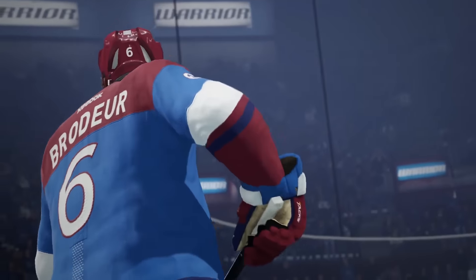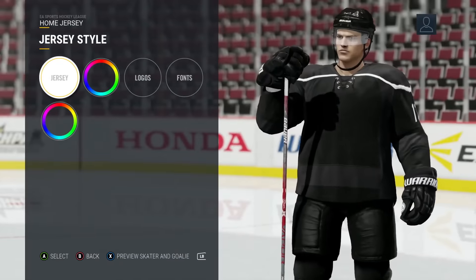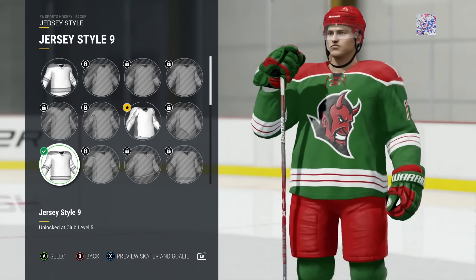With the deepest customization we've ever featured, the possibilities are almost endless as you tailor every aspect of your team's identity. You begin with a blank jersey template and minimal team branding options. As your team progresses, you'll unlock new customization items, including custom logos, alternate uniforms, shoulder patches, and much more.